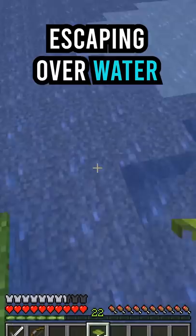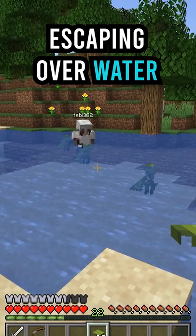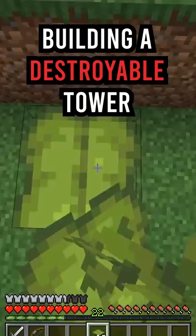Epic uses for drip leaves in Minecraft. If an enemy is chasing you, you can use drip leaves to bounce across water, but after you jump on them, the drip leaves will fall through, leaving your enemies stranded in the water for a short period of time.